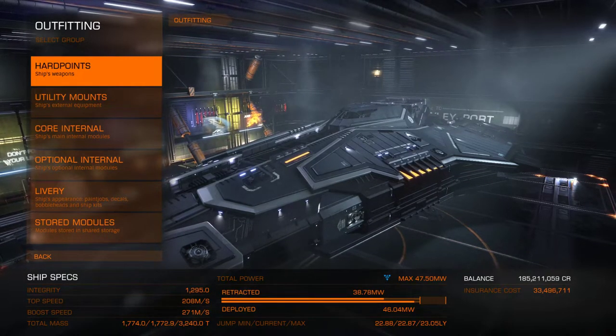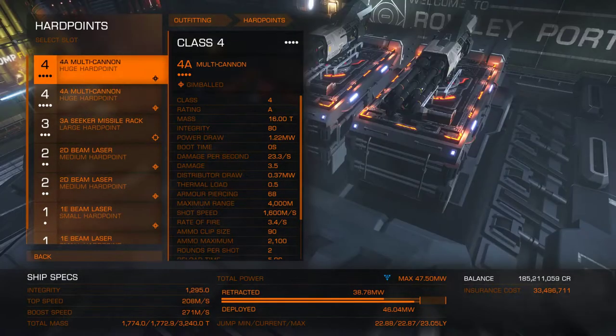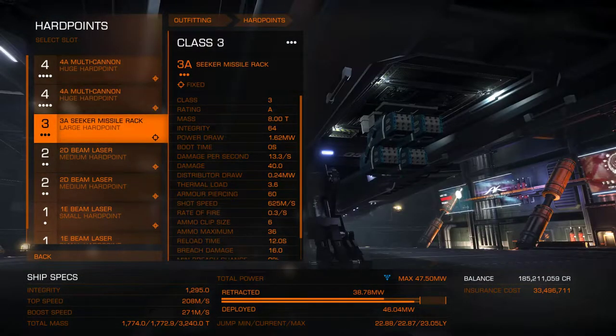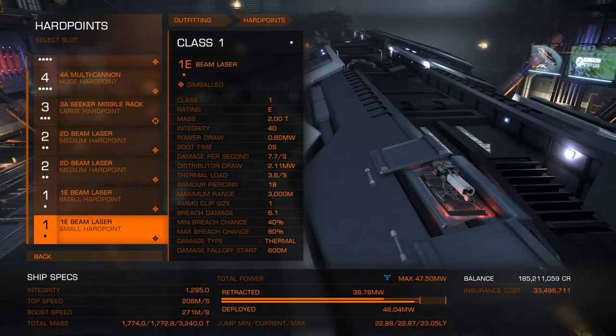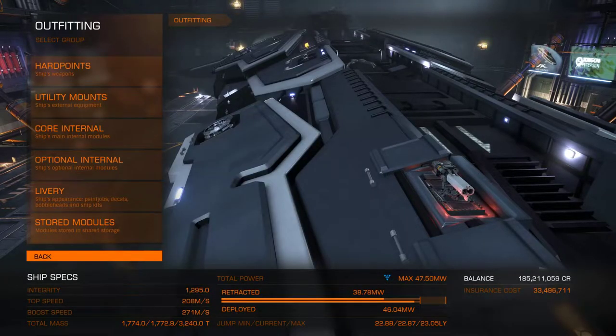Short little video today. First off we have our two huge hardpoints filled up with multi-cannons. My large is a seeker missile rack. The reason for that is so that I can grab the small little guys that I combat with. Of course, this is a combat build. My two classes are beam lasers and my one classes are also beam lasers, so I can take out shields faster.